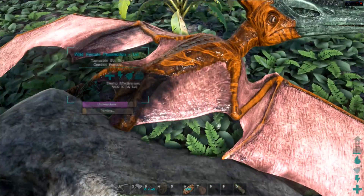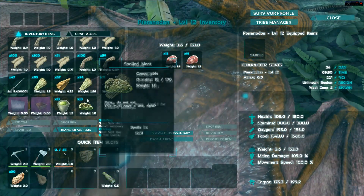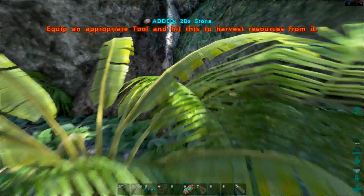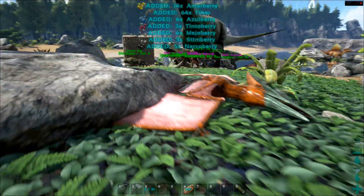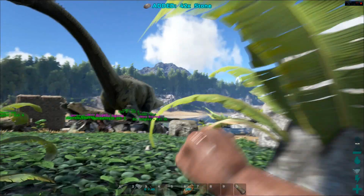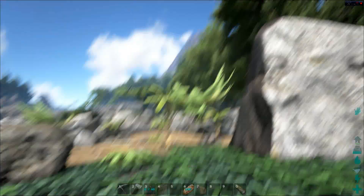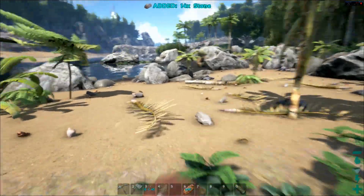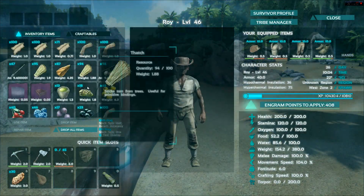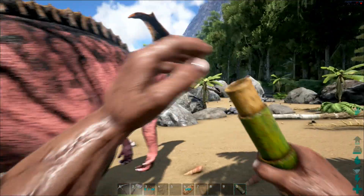Pteranodons are butt ugly but cool. Even in easy taming mode they take a couple narco berries or one or two narcotics to finish the tame — they will actually wake up and take off flying on you, so you have to nurse them a little more than other critters. What happened was I really wanted to get up the mountain to get some crystal. I haven't found any crystal on the beach — I think that's just a rumor. I wanted crystals so I could make the spyglass.